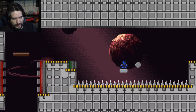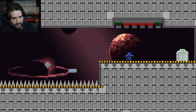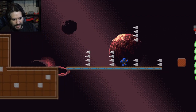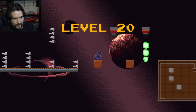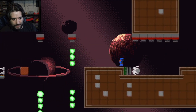All right, we're doing good so far. Level 20 — we got treadmills, we got spikes, we got disappearing blocks, we got these green balls — we got it all! Oh my god, we got it all guys. All right, good job. Oh gosh.